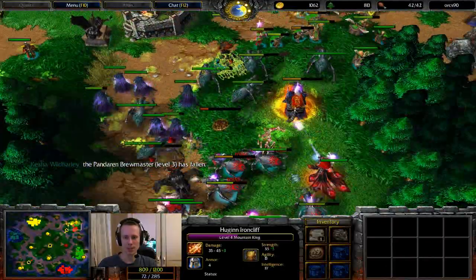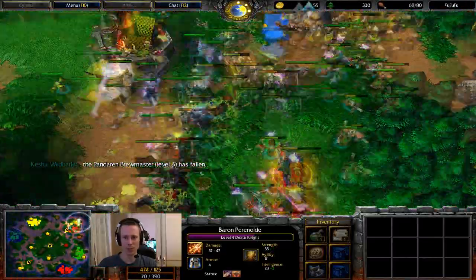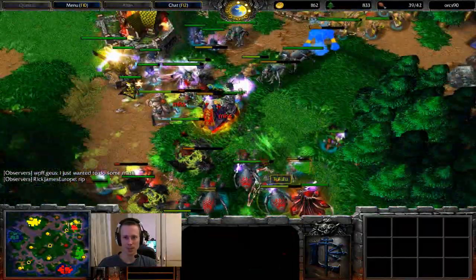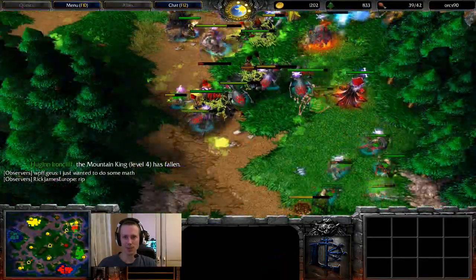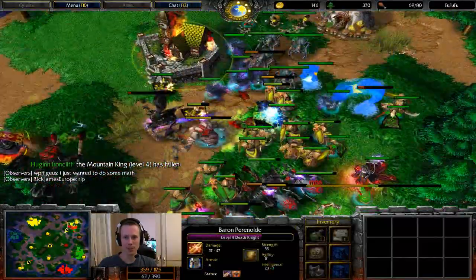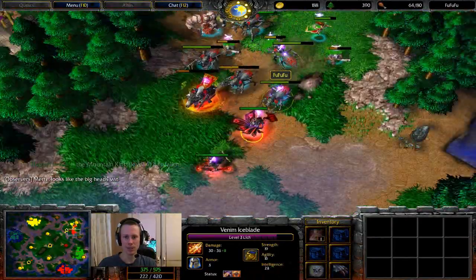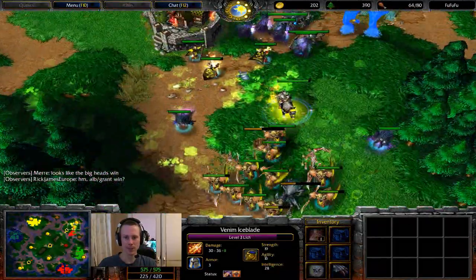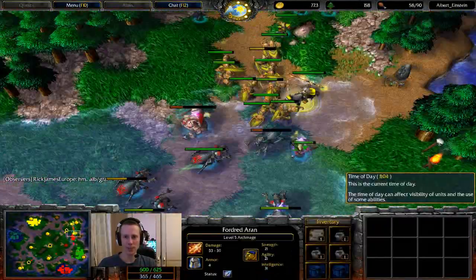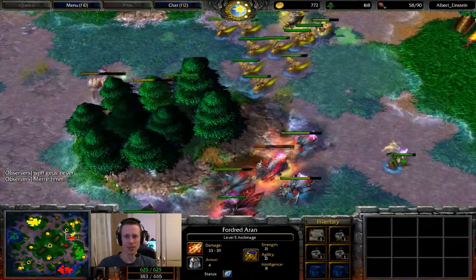They might not win the overall game but it certainly looks like they've got a hell of a lot. Fu's going to be pushing ahead because he's getting a lot of hero kills — that's pretty much what he's trying to go for, to get to the point where he can be almost unstoppable with just his heroes alone. Orcs needs to TP out — he's not going to be able to do it in time, so that's him gone. Fu is going to need to back off soon anyway — there's so many spell breakers out and about.